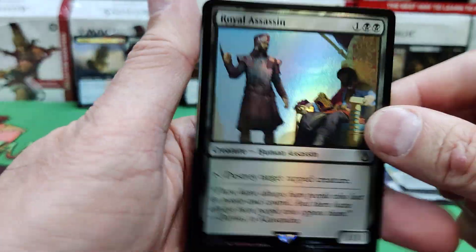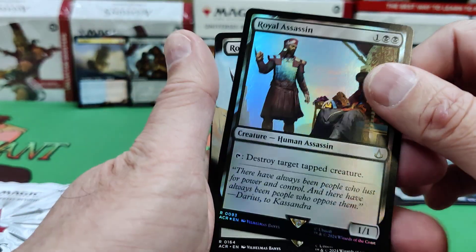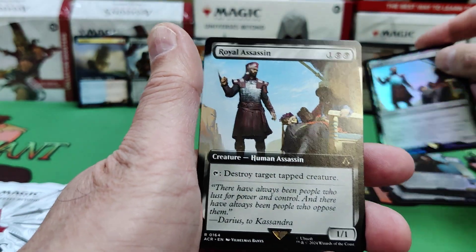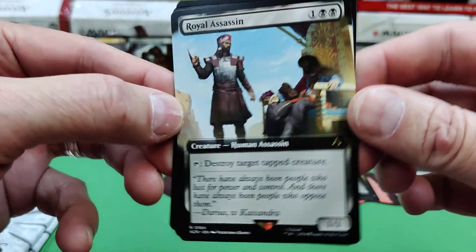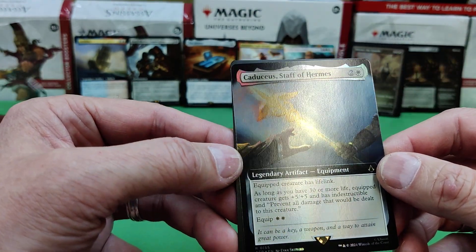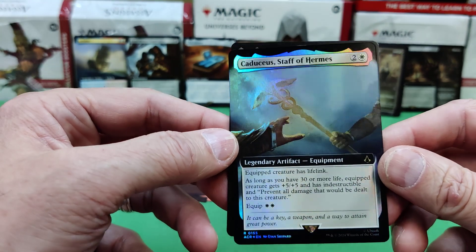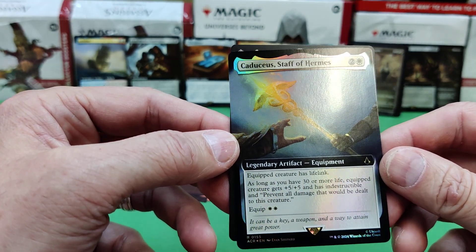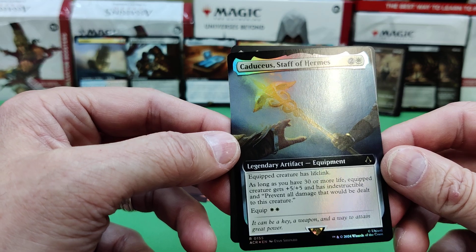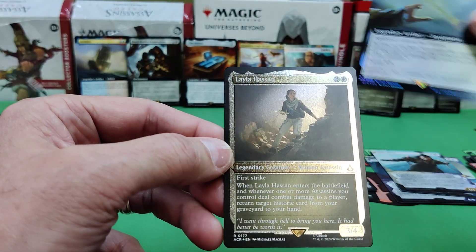Hiding — a Royal Assassin reprint. I don't think he's been reprinted for a long time. Obvious choice in this set. Oh, and a full art Royal Assassin — cool. Caduceus, Staff of Hermes. Equip creature has lifelink. As long as you have 30 or more life, equip creature gets plus five/plus five, indestructible, and prevent all damage dealt to this creature. Cool.